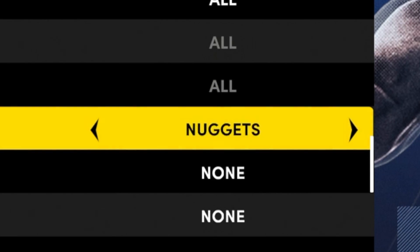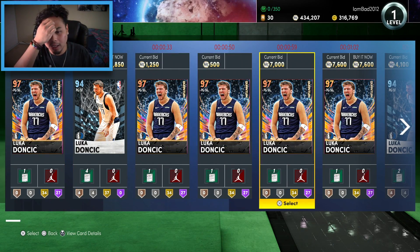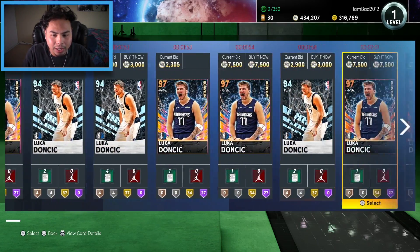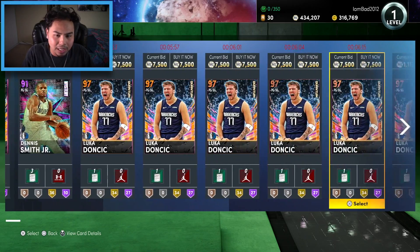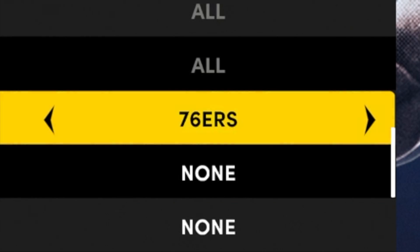We're starting with point guard — randomizing the team filter — and we land the Mavericks. Right off the bat we've got a Galaxy Opal Luka Dončić. He probably has a Dark Matter card but this isn't bad. There's a Dennis Smith Jr. too, but yeah, Galaxy Opal Luka — that ain't terrible, we'll take it.